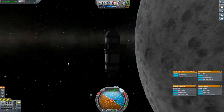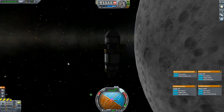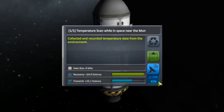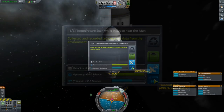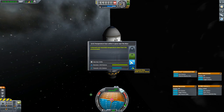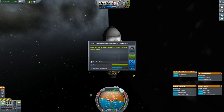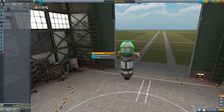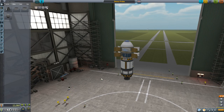In order to receive a signal from KSC from here, we need some kind of relay network — a topic for a future video. Back on the near side of the Moon, if we try to transmit science, notice we only have a 26% transmission bonus, due to our signal strength. The 70% signal strength applied to the max bonus of 40% gets approximately 28%, so you can see that relationship is close. Knowing what our signal strength would be back in the VAB would be useful. There's a quick rough calculation that gets you in the ballpark and then an exact calculation, so we'll do both.